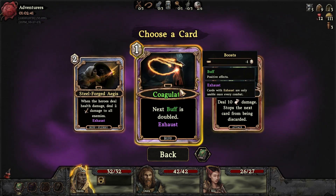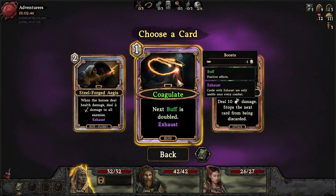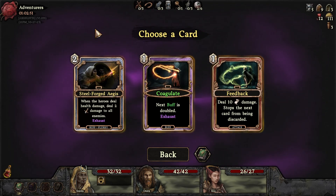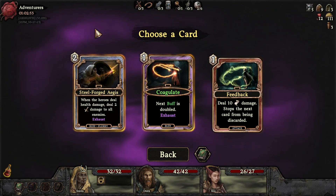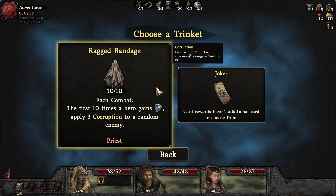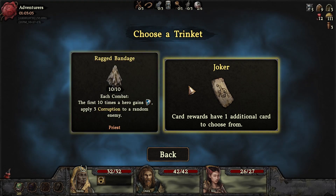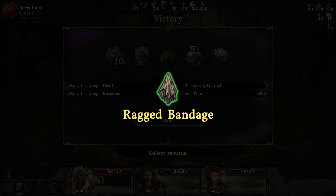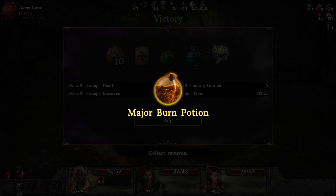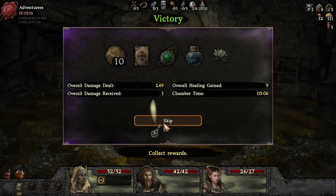All right, that was good. Next buff is doubled. When the hero deals health damage, deal two damage to all enemies. Health damage — that seems good. Didn't read the last one — shoot! Card rewards have one additional card to choose from. The first 10 times a hero gains armor, apply three corrupts to enemies. Yep, seems good. Little ragged bandage — we'll take it. We've got no potions anymore. We're getting the crystal vial.